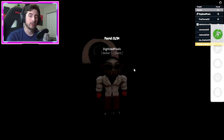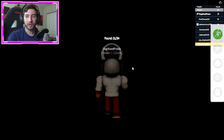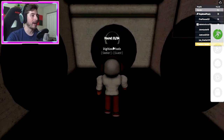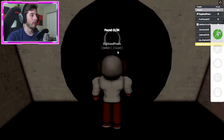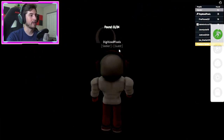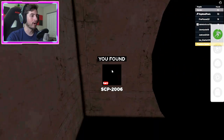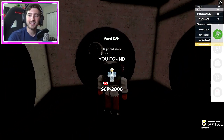Reset and teleport back to the Sewers. Next one is SCP-2006. Go forward all the way to the very end, then take a left turn. Keep going all the way then go to our left — it should be in the middle of this room. There it is — the guy in the diver's suit.